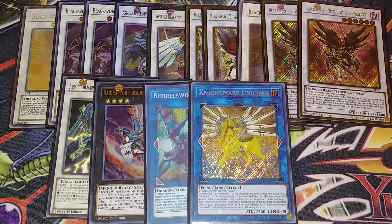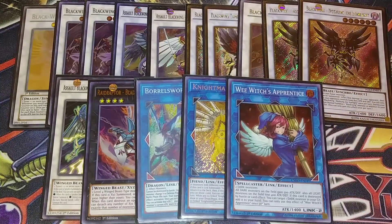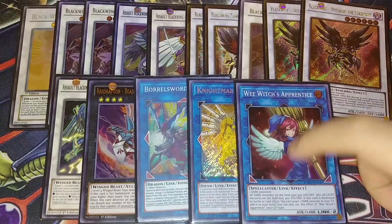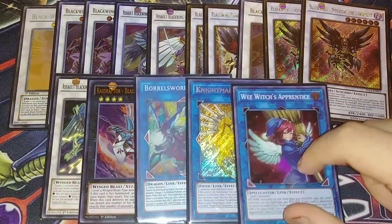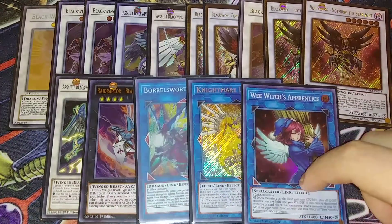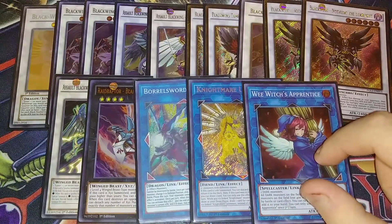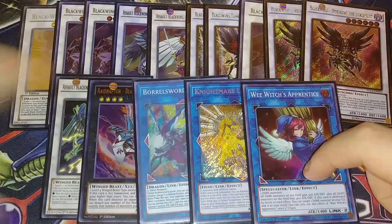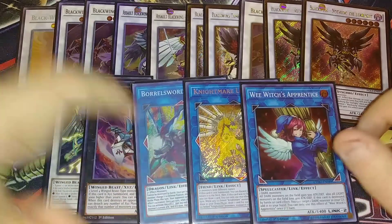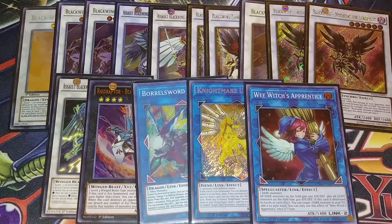One copy of Nightmare Unicorn, which bounces stuff on the field and gives a decent Link arrow. And one Wee Witch's Apprentice — I make this all the time in this deck just for the Link arrows, being able to summon all sorts of stuff. You can drop Unicorn and play another Wee Witch's Apprentice if you want. It's really nice to have the Link arrows because you can link away it and another Blackwing monster and put it on the opposite side of your field, or summon Borreload Sword over there. I often end up with two Full Armor Masters, a Borreload Sword, and a Hawk Joe on the first turn — it's really easy to end up with that board.